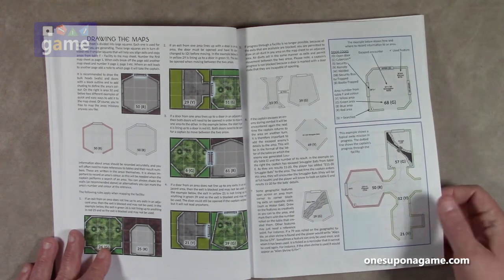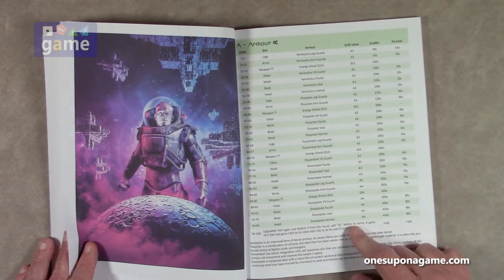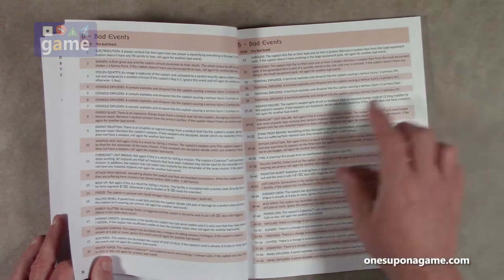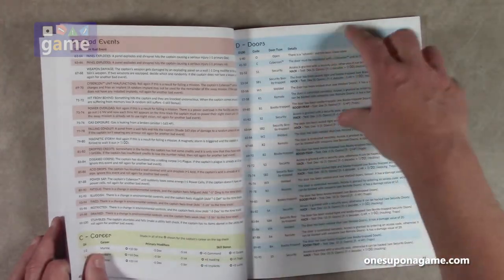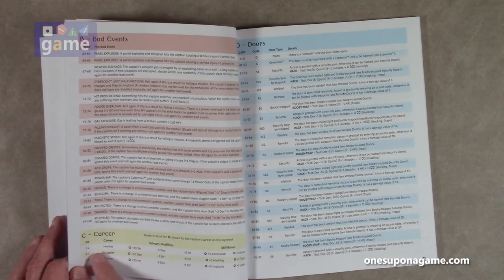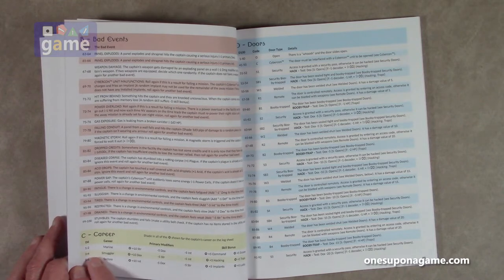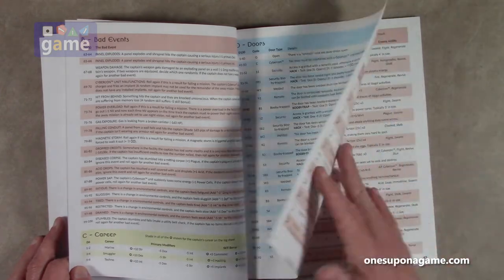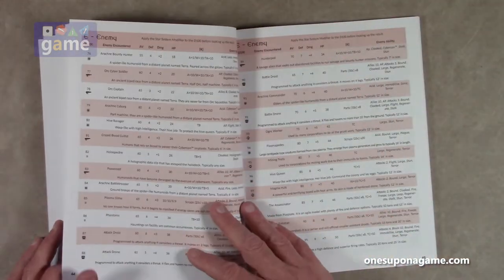Then we get into the tables. Armor: roll d100 for the different armor types. Bad events table — for example, 'terminal explodes: the terminal explodes, shrapnel hits the captain causing a serious injury.' Doors, career tables: roll d100 and d1 to d6. Shade in all the stars shown for the captain's career on the log sheet — so if he's a marine, he gets plus 10 strength; a smuggler gets increased dexterity and intelligence; a tech specialist gets their own bonuses.